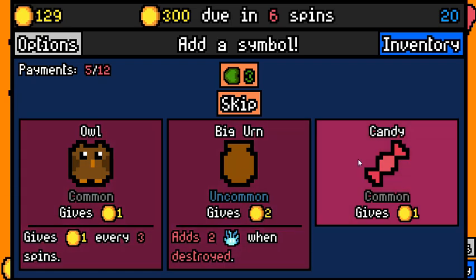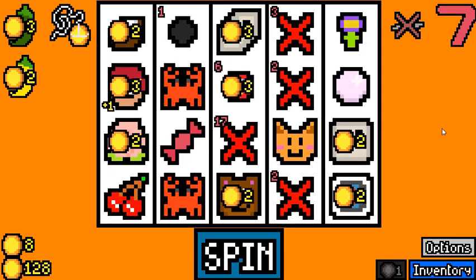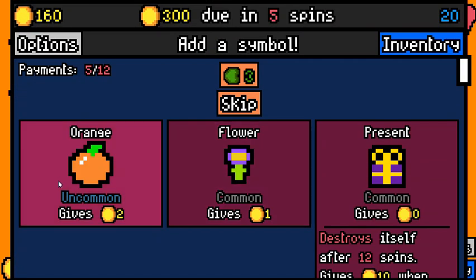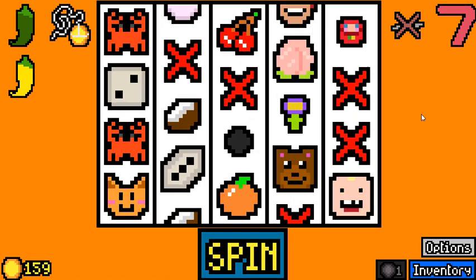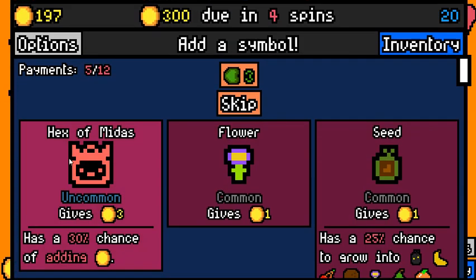Big symbol bomb could actually feed our pirate by a bunch, but yellow pepper is just going to give us two every spin, and I think that's just miles better. 37 — very good. And next spin we will have our diamond. There's an orange for the pirates. Just keep on picking up stuff for the pirates and we will have a very good late game.